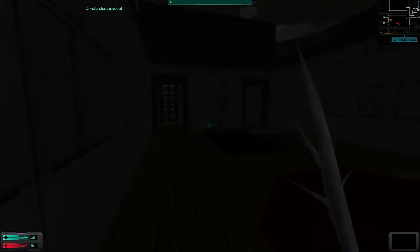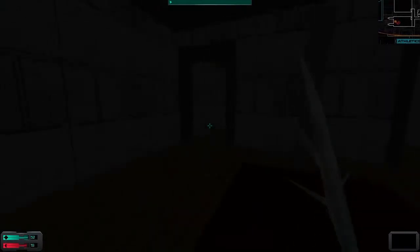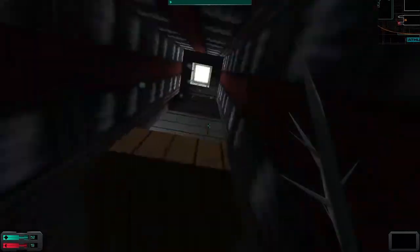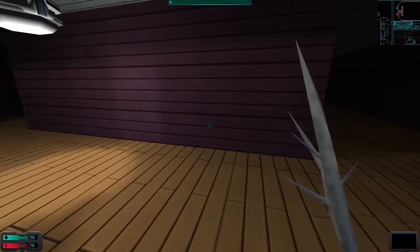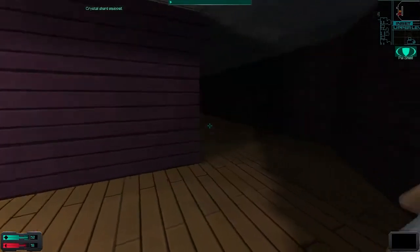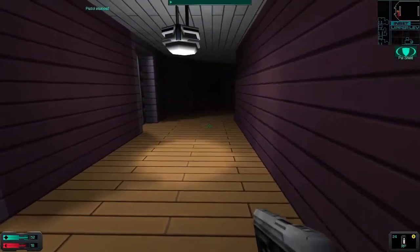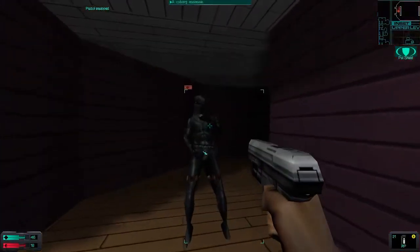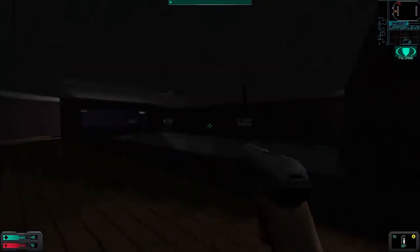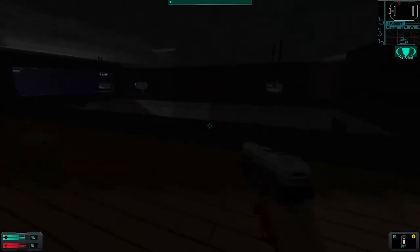I need to remember to use my shield. The problem is I don't really want to activate it until I encounter something, and then it's normally too late. But let's do it. We have an assassin - okay, great. Swiftly - you're no match for me. I'm feeling pretty confident right now and I am sure I will regret that.